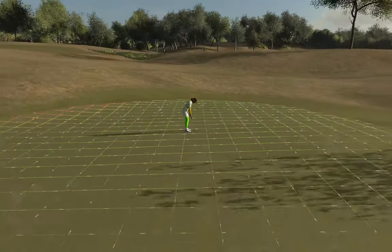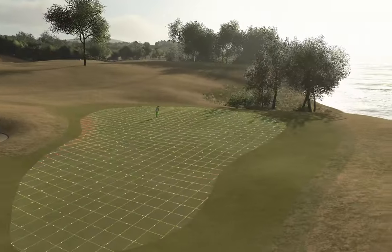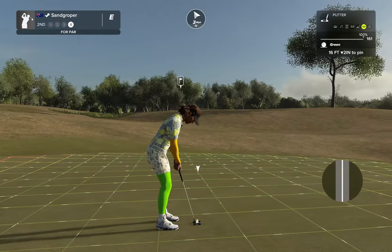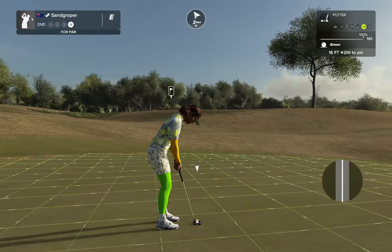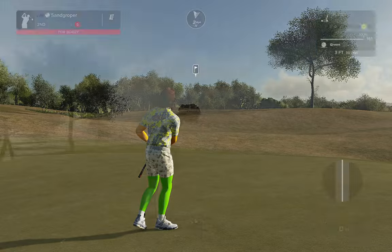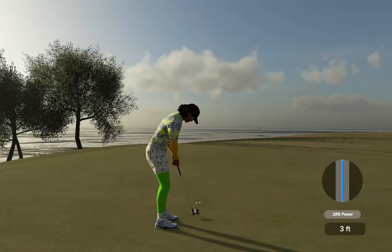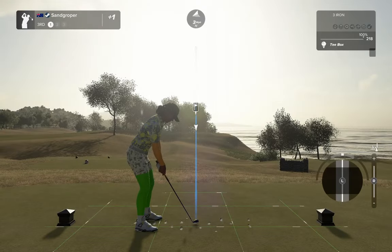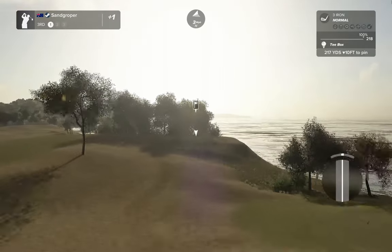16 feet to the cup. Another nice benignish green — it's got a fair bit of movement on it though, it's down two as well, so let's give it plenty. Good one — and not plenty enough. Just three feet left. We roll in for a bogey, John, and walk away.